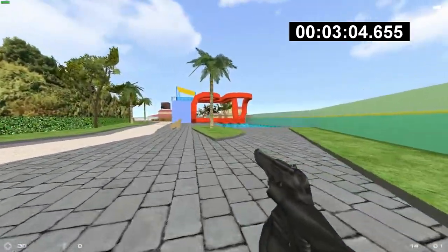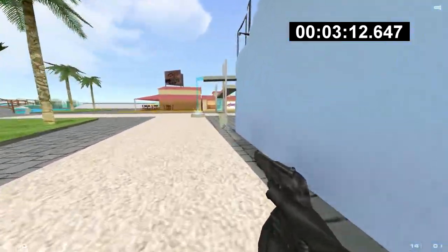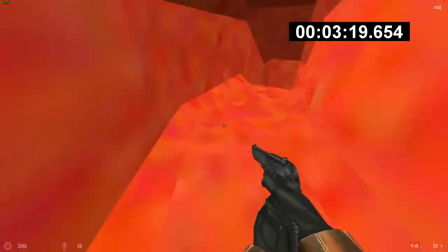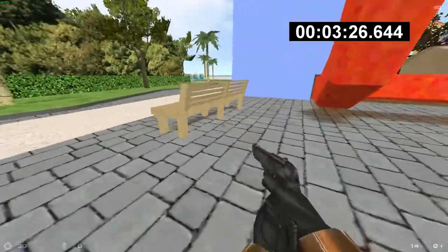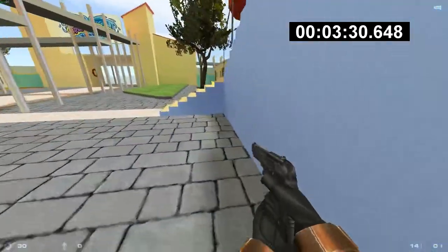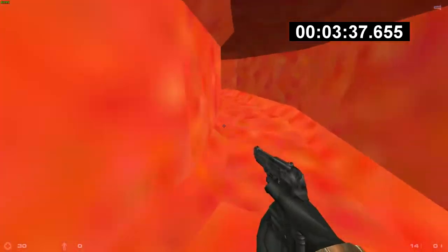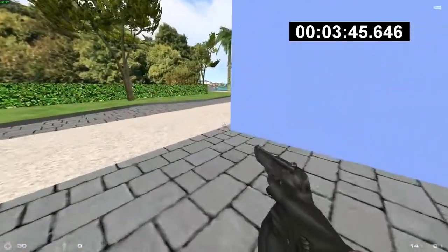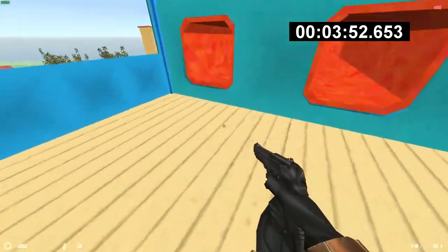There are three different slides there, we'll have to take all three of them sadly. We're almost there. Okay, we'll take this one first. It only counts that you took the ride if you enter the pool. We took one, then two, now the third one left. Here we go, this is the last one.